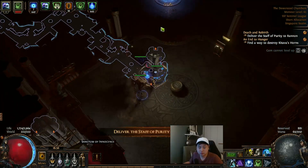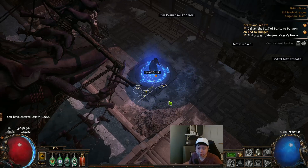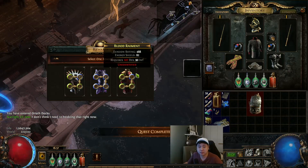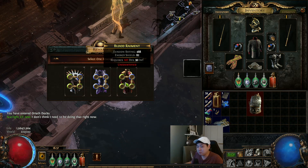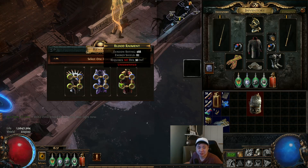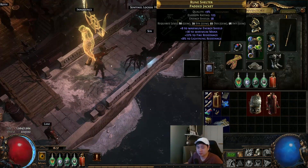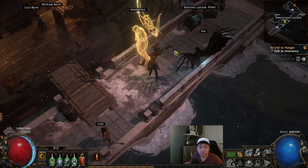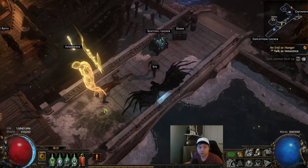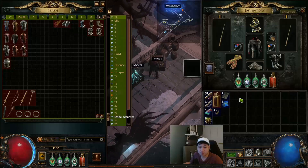Talk to Bannon. Then talk to Lani — you'll get a free Flask of some kind. At this point you should already have a Flask. Take whatever is needed. Talk to Innocence and it's like two more maps away from completing Act 10.